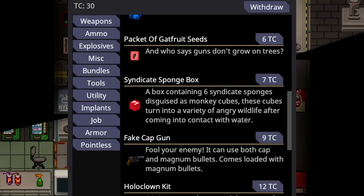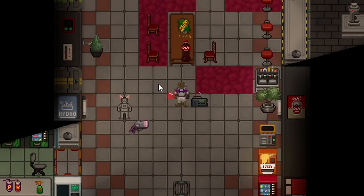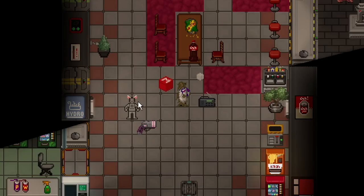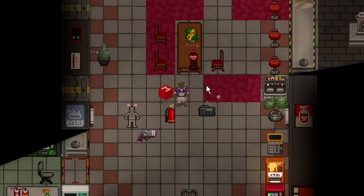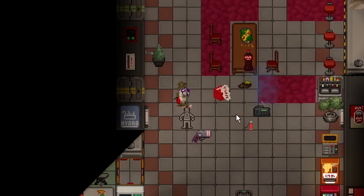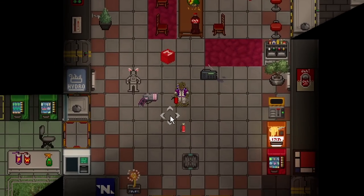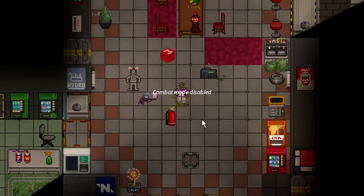Next up is the Syndicate Sponge Box, a 7 telecrystal purchase available to the Xenobiologist, Senior Researcher, Research Director, and Chef. It is a box containing 6 syndicate sponges disguised as monkey cubes. These cubes turn into a variety of angry wildlife after coming in contact with water. If you get something like a fire extinguisher and spray it after opening a monkey cube, a bunch of different mobs pop out — it can be things from space bears to you name it.